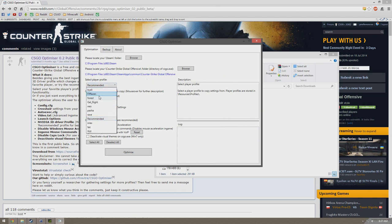Basically you select the profile. They have Ali, Flair, Enforced, GetRight, Neo, Pasha, Rave — I don't know who that is — Recommended, Snacks, Taz, Exist. If you select one of these, it gives you the settings for your config and crosshair. If you select Recommended, it'll automatically set those for you.